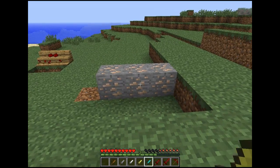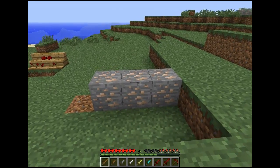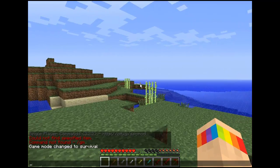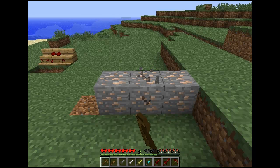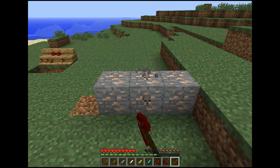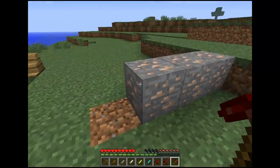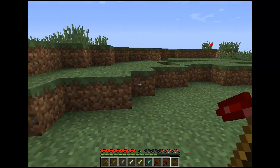I'll spawn in a wooden pickaxe. And you know wooden pickaxes can't mine iron ore - that's the same for redstone. They just can't mine iron ore; they're the equivalent in terms of what they can mine. However, the real difference comes to the durability.